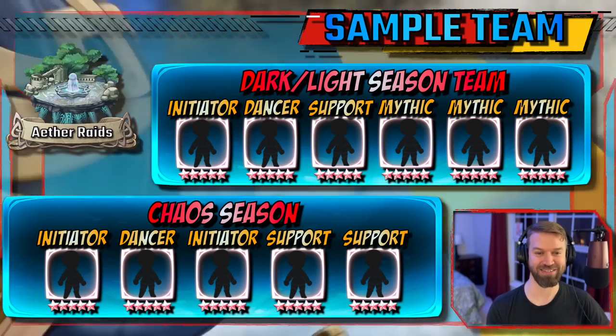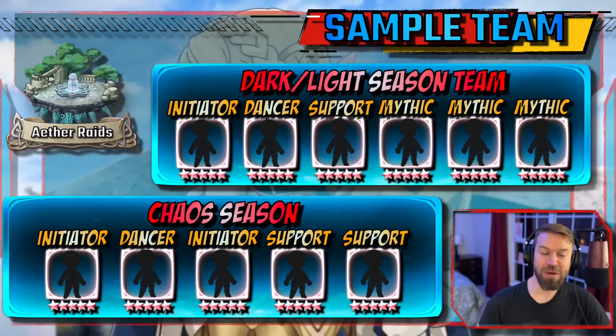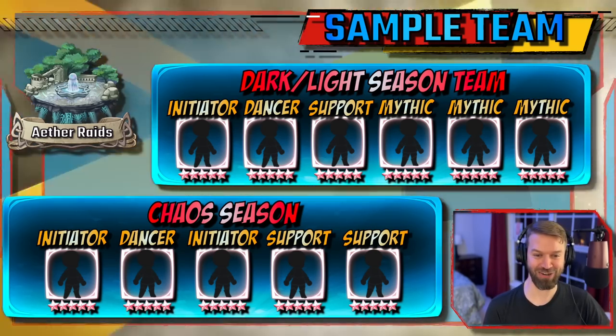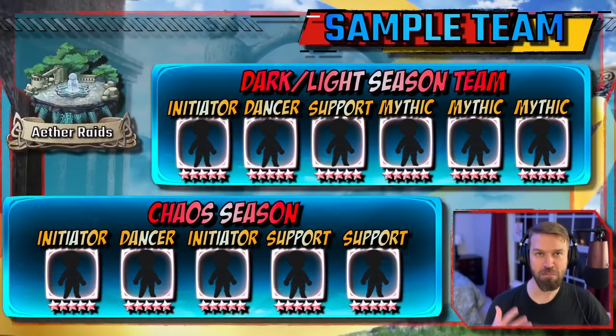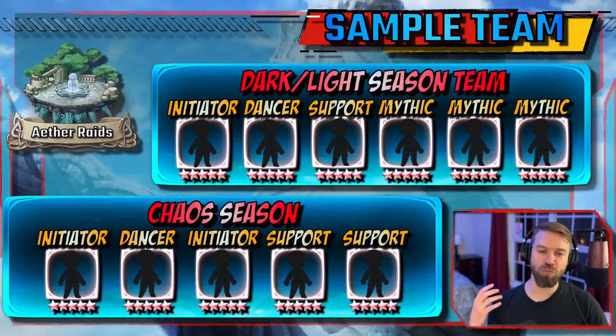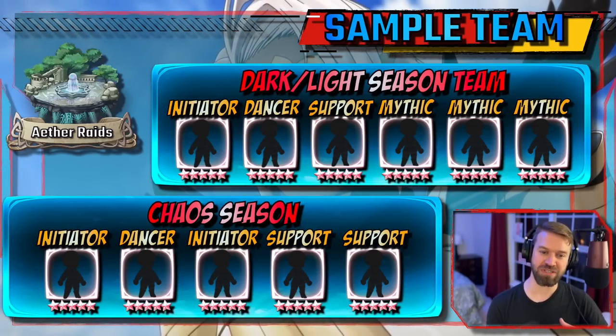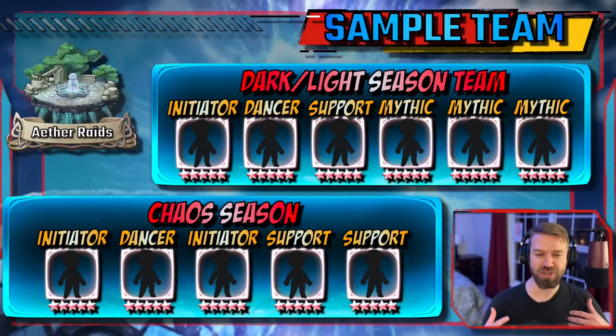The second thing is your Mythics. You may have excellent Mythics for this, and you may be stuck with Mila and Air. The more passive your Mythics are, the fancier your carry needs to be. Supports are more of a tertiary concern and are used to smooth over the weaknesses of your other units. Ideally you end up with something like this.